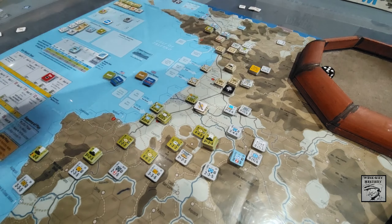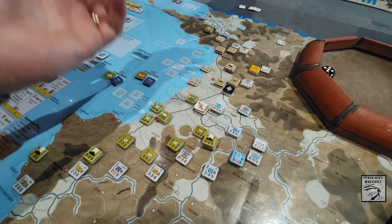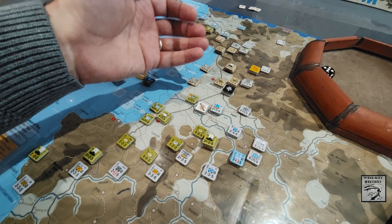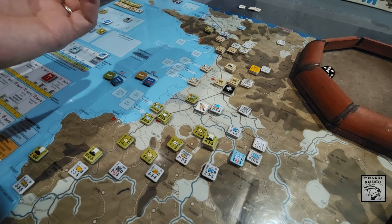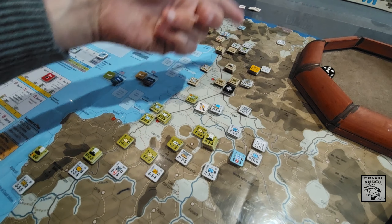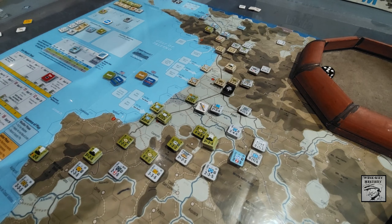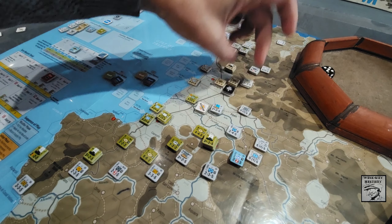Now we can get to the German movement phase. We're going to start way down in the south. Moving units up and blocking that main road, pushing right up there. Pulling back one hex into the hills. Let's check that weather effect as well - rule 22.4: all combat shifted one to the left, vehicle units may not move across or attack across unbridged river hex sides. So they'll hold that position and re-secure that front quite quickly.